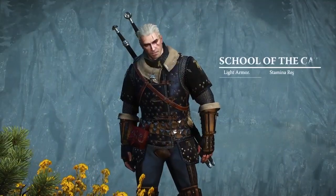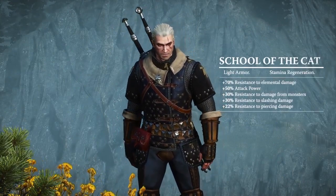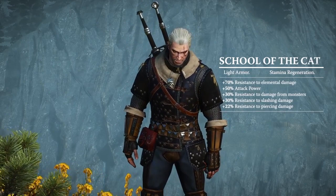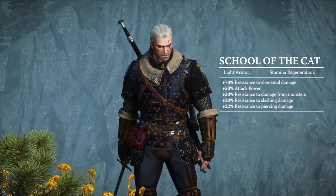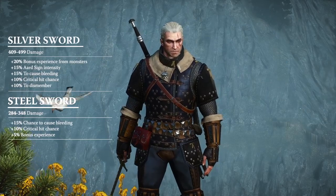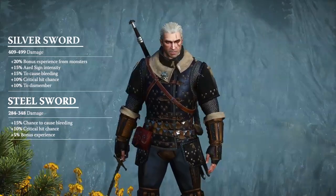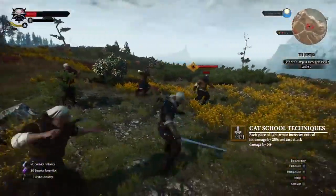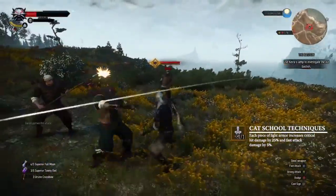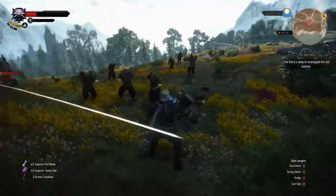The School of the Cat: a light armor set providing faster stamina regeneration. Its bonuses include plus 70% resistance to elemental damage, as well as plus 50% to attack power. The feline blades offer a bonus to Aard sign intensity and a higher chance to cause bleeding. The Cat School techniques are fit for a nimble assassin who enjoys fast strikes and dancing around staggered enemies.